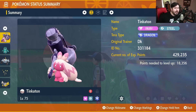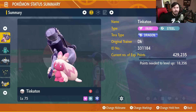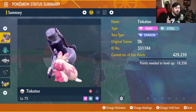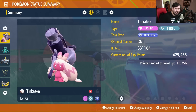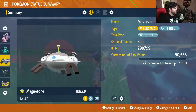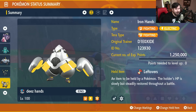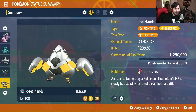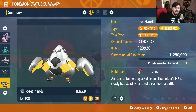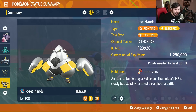For this Terra Raid event, we really have five super solid choices that stand out as the best Pokémon you'll be able to use. We're going to be focusing on Tinkaton, Bronzong, Magnezone, Umbreon, and of course everybody's favorite raid Pokémon, Iron Hands. Let's take a look at these Pokémon individually and see exactly what the builds look like so you can get them ready to take on Inteleon later this week.